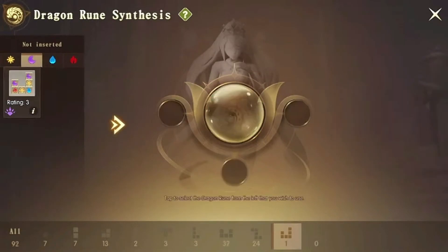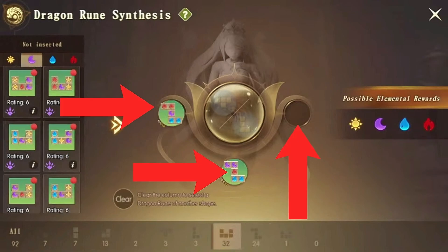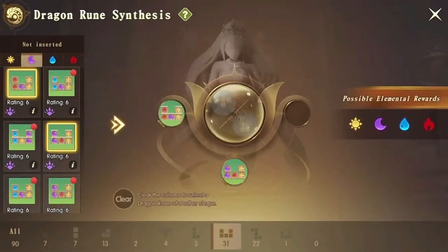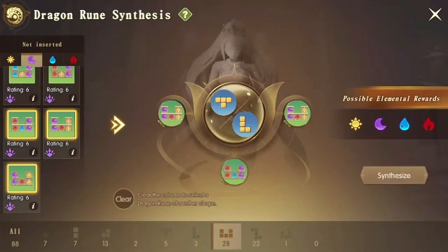After combining the white, it's time to combine the green rarity. In this part I'm looking for fire blocks because all I need are dark fire. So as you can see I'm clicking on blocks with fire, so they have a chance to result in any dark fire blocks after.